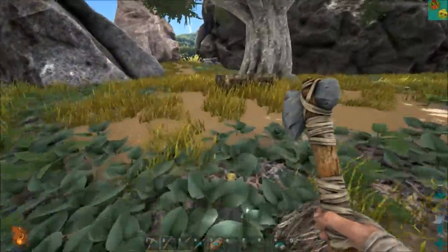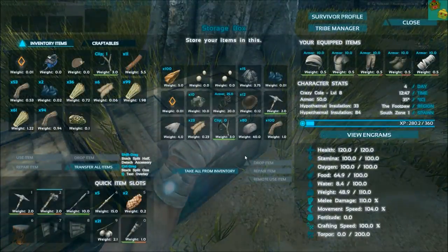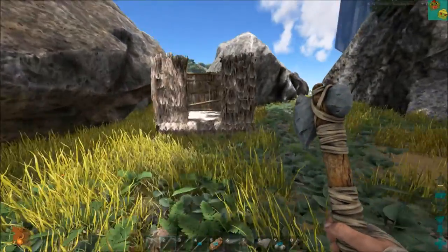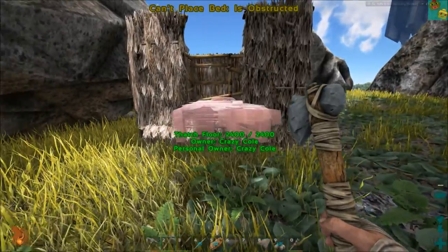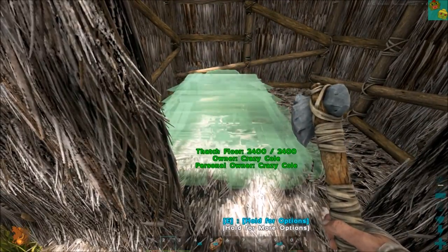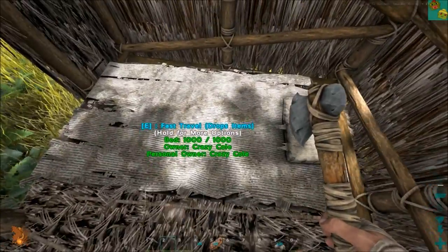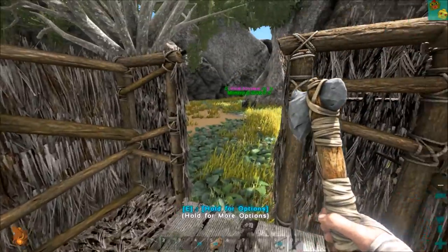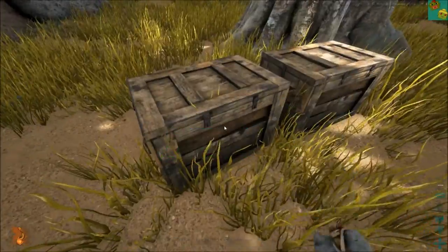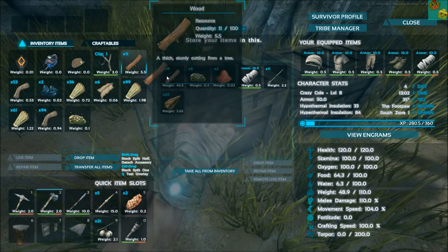Now I have to go find my bed. Beds you have to put on foundations. You can do sleeping bags on the floor, but the trouble is if you put them without a base they can be destroyed. The trick is getting it in there - bam, very nice. Now we have a bed and we can respawn here indefinitely. The only bad side about dying is there's a respawn delay - basically I think it's five minutes - and if you die within that five minutes you can't respawn in that bed as soon as you'd like to.